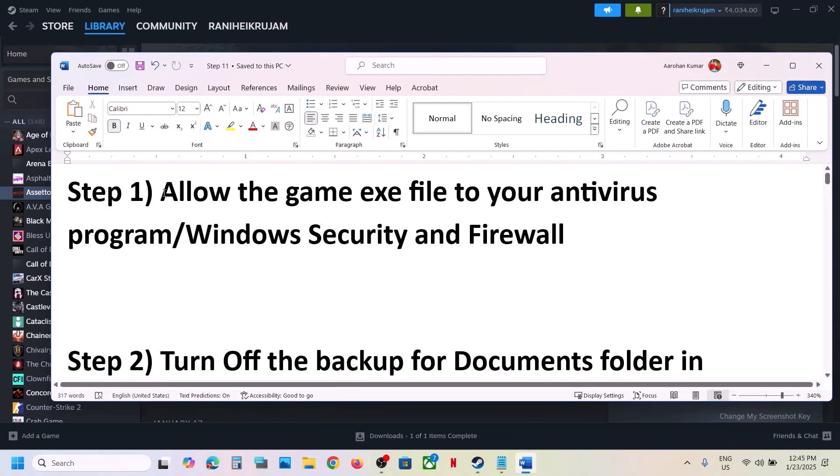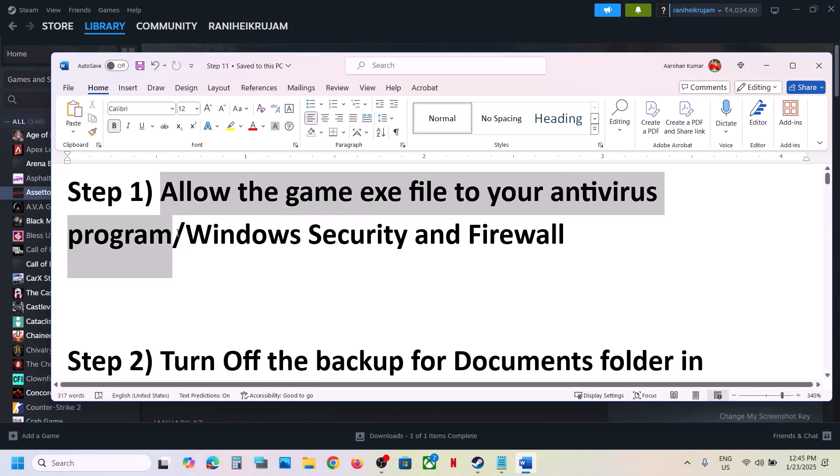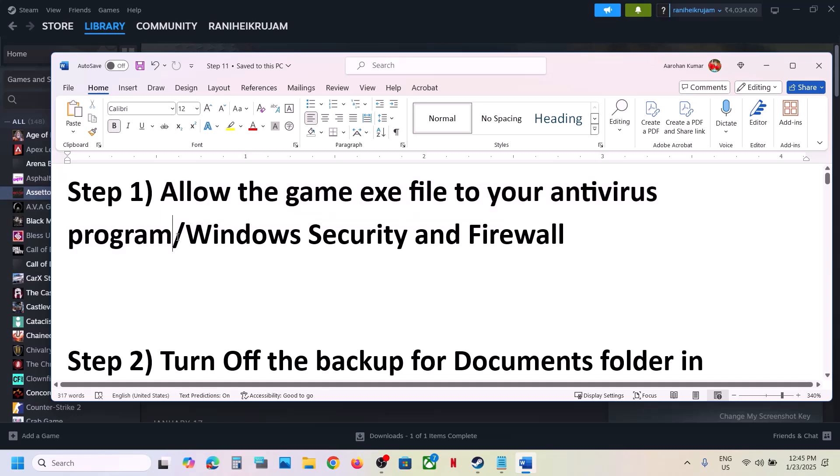The first step is to allow the game exe file to your antivirus program. If you have any third-party antivirus like Avast, Norton, Bitdefender, McAfee, or whichever antivirus program you have, allow the game exe file to your antivirus program.